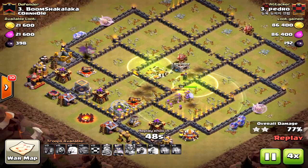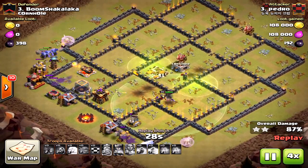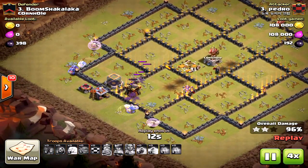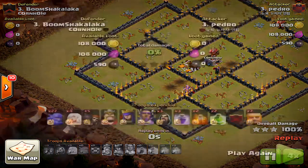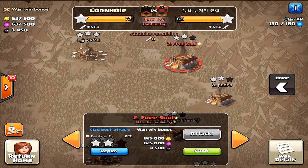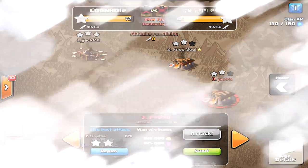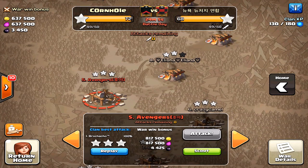On this attack, very well executed. This base is definitely suited to the bowler strategy because there aren't many compartments for the bowlers to get distracted in — they're not long corridors. What really hurts bowlers are those long corridor sections where they get distracted for too long. Be aware of that when you're building Town Hall 11 bases.